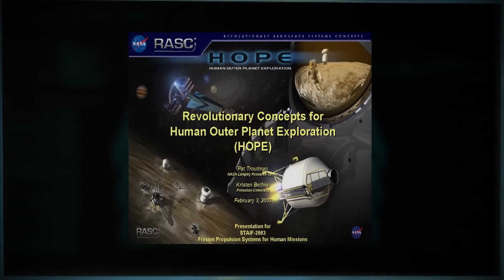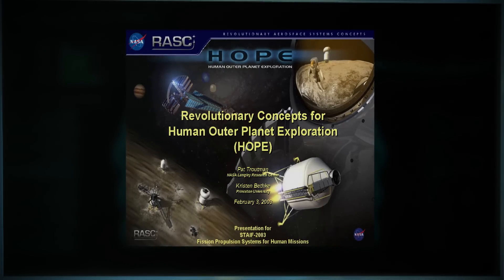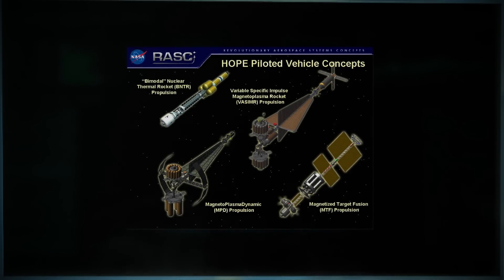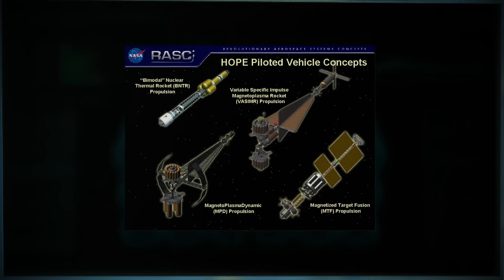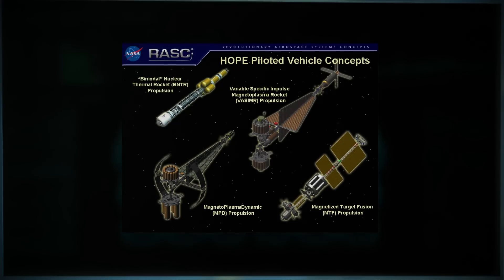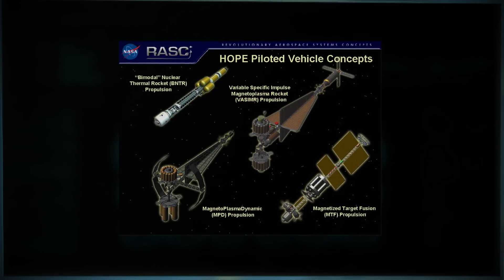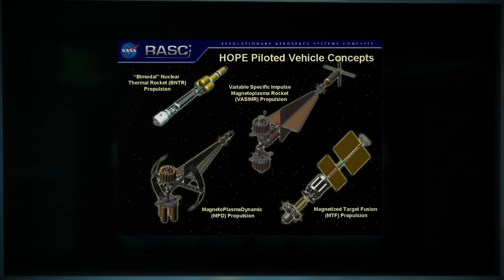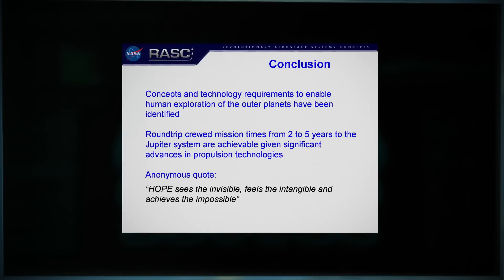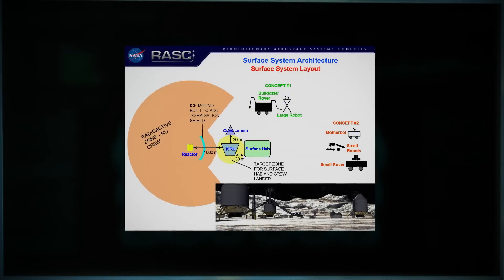The first challenge to building a space prison or whatever on Callisto is getting there. The third largest moon in the solar system is hundreds of millions of kilometers away, so to get there in any reasonable amount of time, we're going to need advancements in rocket technology — specifically, some kind of nuclear propulsion. There just isn't anything else other than antimatter that maximizes thrust and minimizes the amount of fuel needed. With nuclear-powered rockets, NASA figured that a round trip to Callisto and back could be completed in as little as two years. Our first probes took six years just to get to Jupiter.